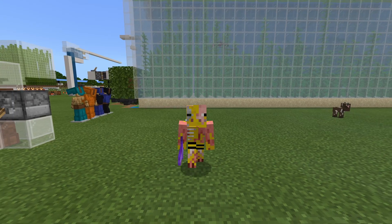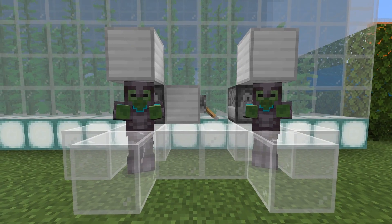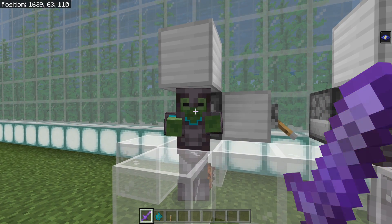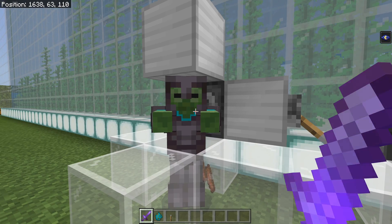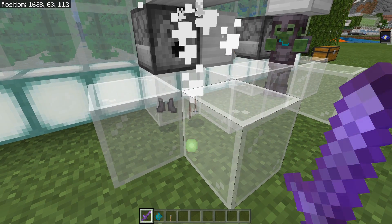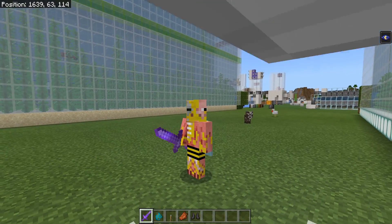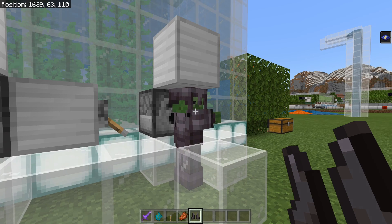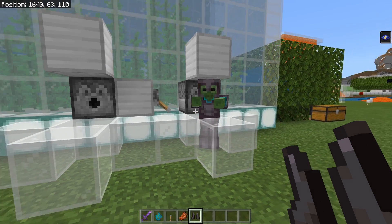One of the more important bugs in today's video is not nether update specific — it's been around for a while but is more impactful now because mobs can randomly pick up items including your armor and weapons. For example, if you die to a zombie it has a chance of picking up your armor, tools, and weapons and actually equipping them, which is cool. However, the problem is when you go to kill these mobs: they have a chance of dropping your gear at basically no durability, as if they spawned with it. So the equipment will be mostly broken, and you also have a chance of not getting it back at all.